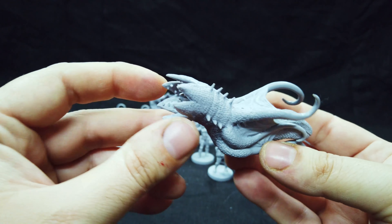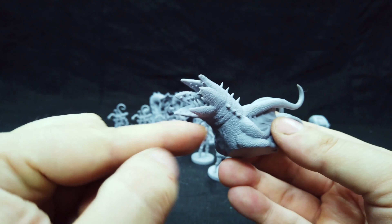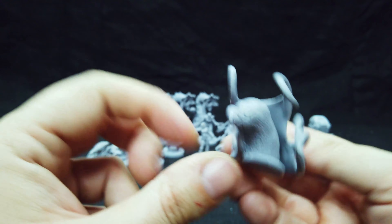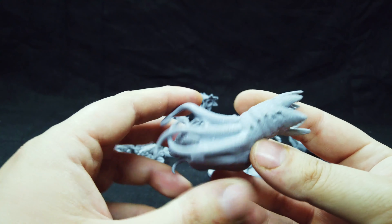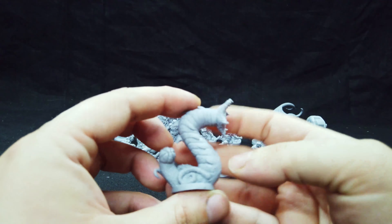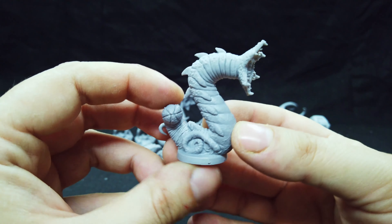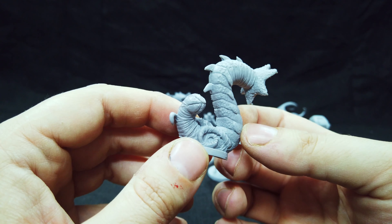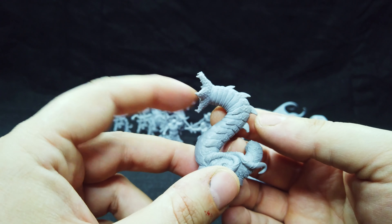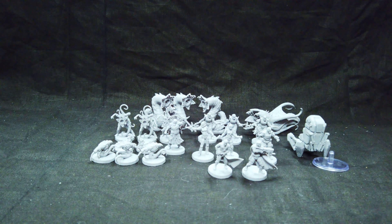We get this big tentacle thing — whatever it is. The first part looks like something from the Dune movie, plus it has some kind of chin and tentacles. Nothing spectacular but okay. And then we have the younglings of this big monster — not bad, looks okay. More tentacles, more weird stuff — always good. That's all the models we get.